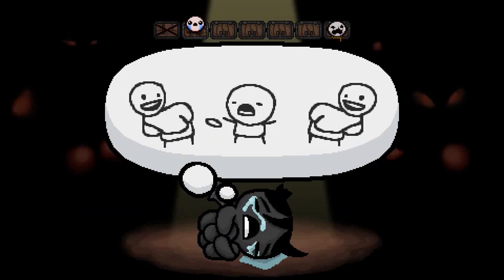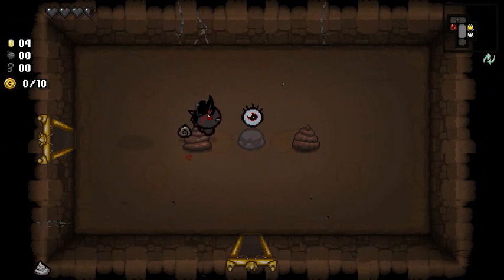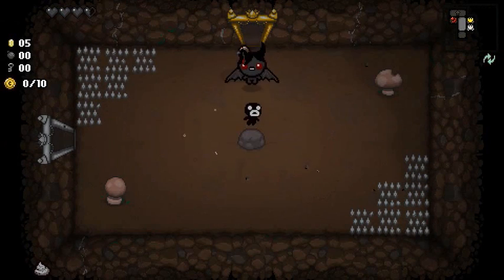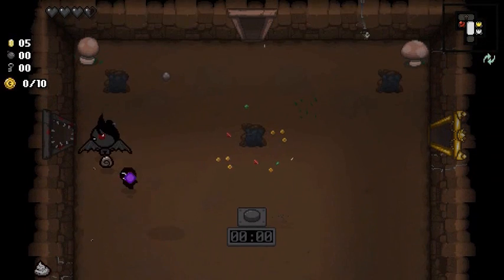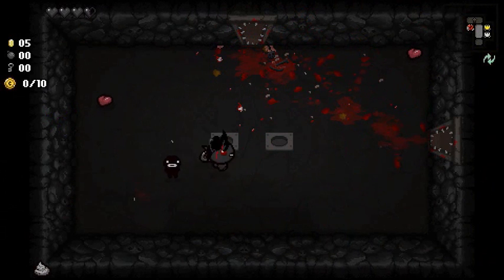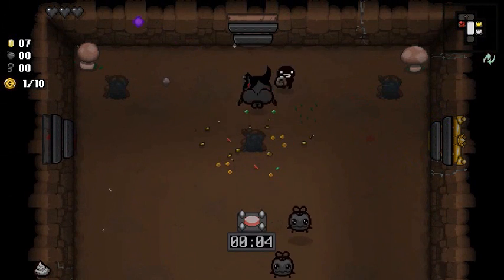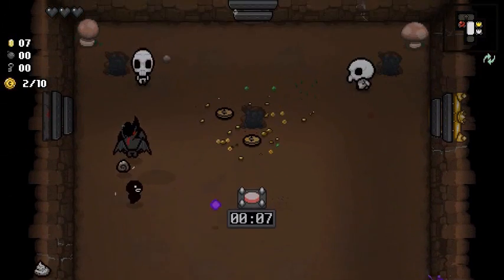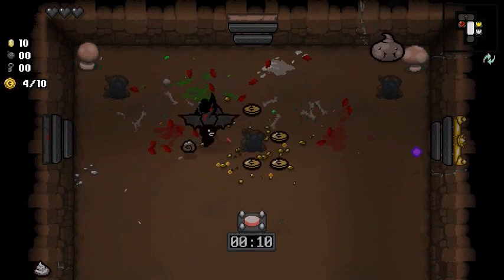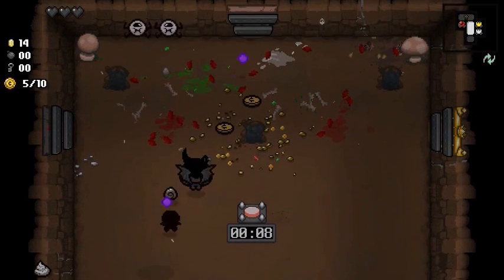Let's move on to the next wave. In Greed Mode you go straight to the Caves — it's not like two Basements or anything. Mom's Eye could be interesting, could be a little worthless. Little Steven is also pretty good. Let's check out our Curse Room before we go. That's the wrong button — that's also the wrong button! I didn't think we'd be burned with both buttons there. It's looking a little scary, and I think Daddy Longlegs might play a little role in that. Mom's Eye actually paid dividends there.